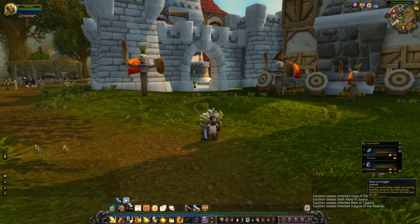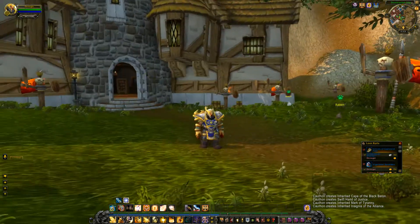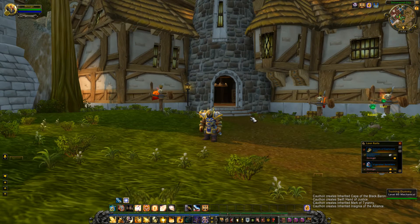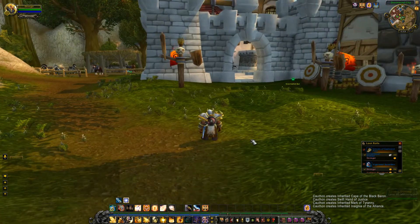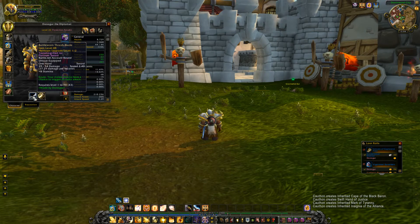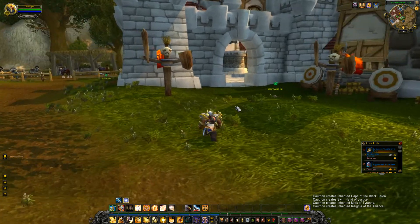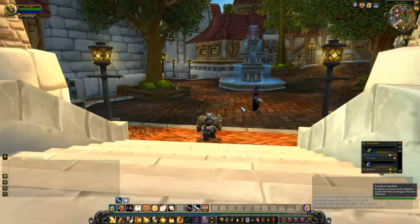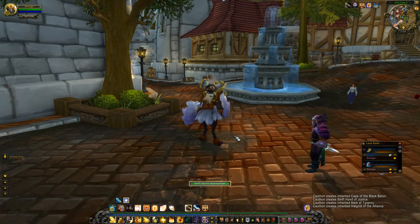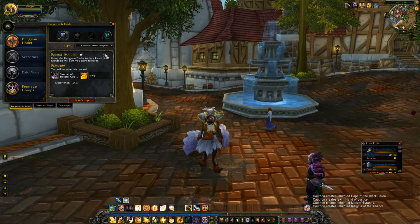Seal of Righteousness deals 27 holy damage in an area of effect — if you're constantly pulling large groups it's okay, but your main weapon isn't really there to do a lot of damage. That's my tutorial on early paladin tanking. The main thing is to know the fights you're going to be in.